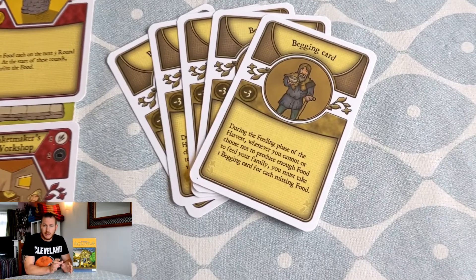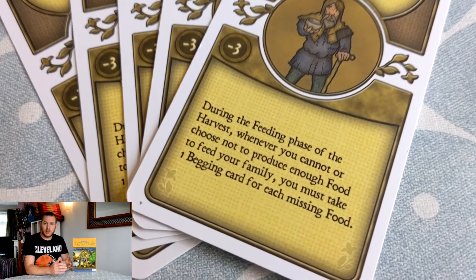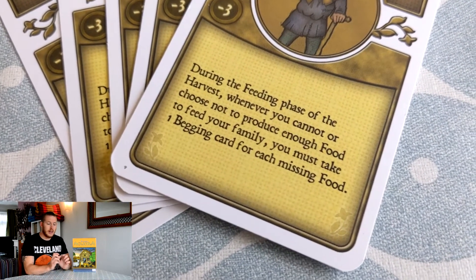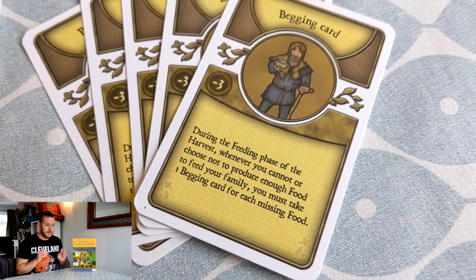Number three refers to those begging cards — don't take one. Do whatever you can to avoid taking a begging card. If you miscalculate on setting up your food engine and find yourself choosing between eating grain to make up the food so you don't take a begging card, or taking the begging card to get your food engine established — as important as your food engine is, I would still say don't take that begging card.